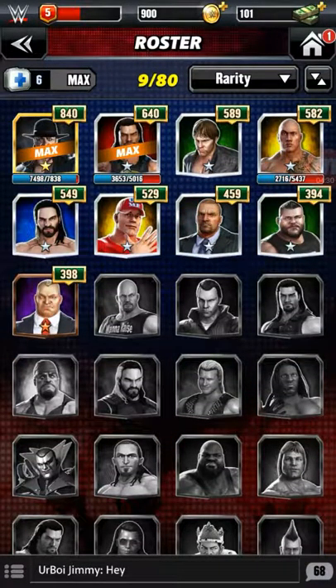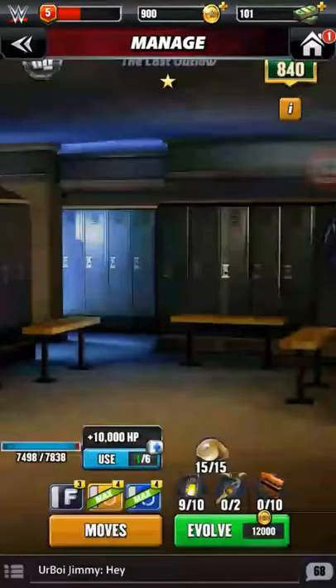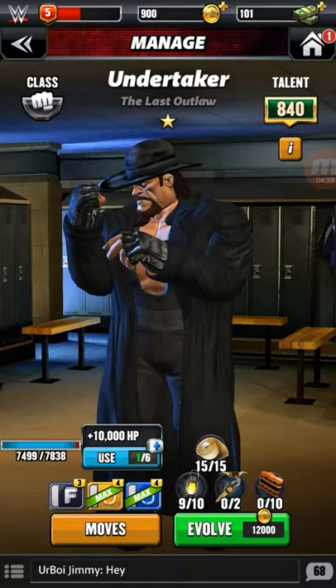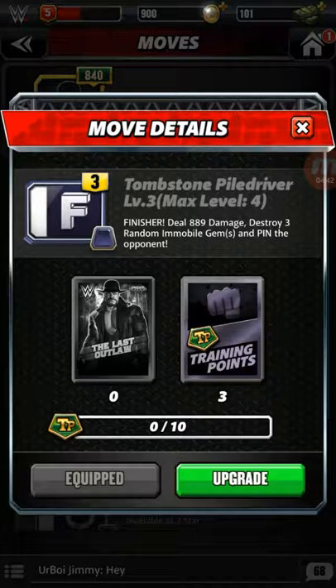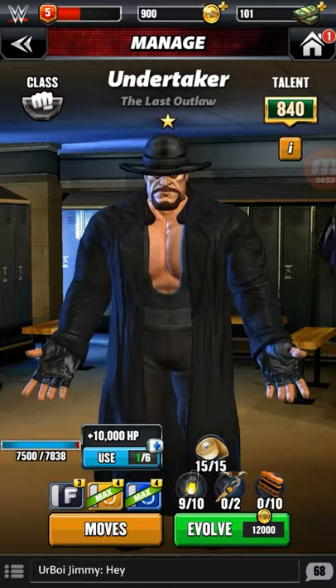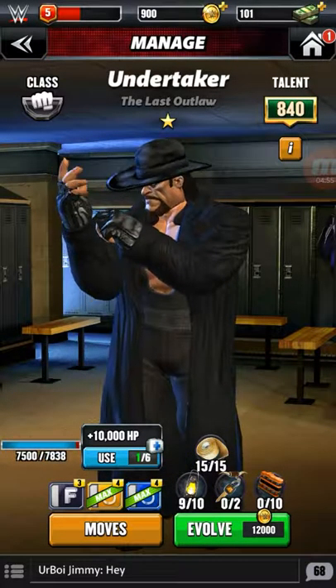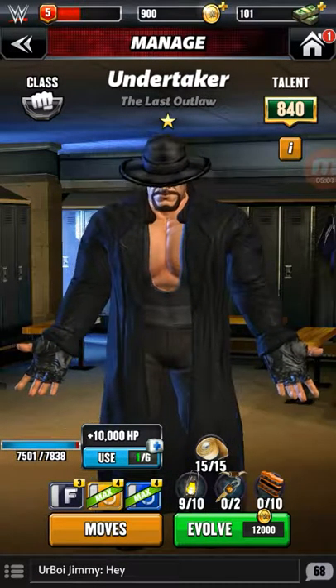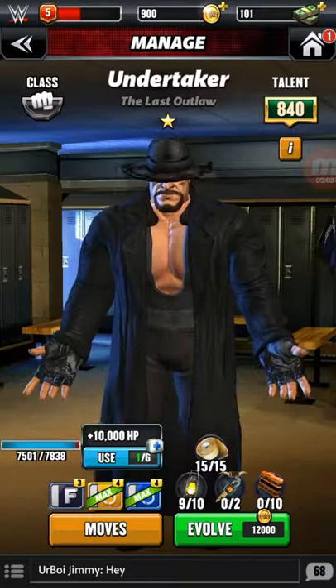Currently I have nine superstars in my roster. Let's open up the Undertaker for instance. At this screen you'll see on the bottom left you have moves that you can build up utilizing those posters I mentioned. On the bottom right where it says 'evolve,' equipment allows you to evolve your player to the next level for more power.